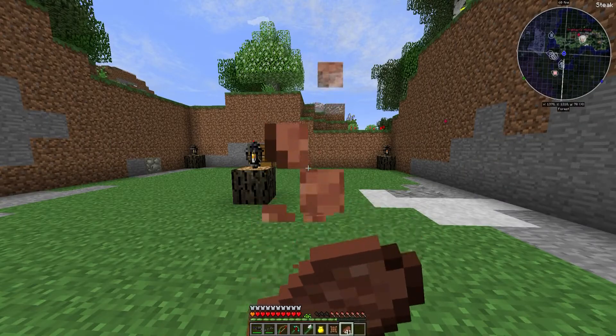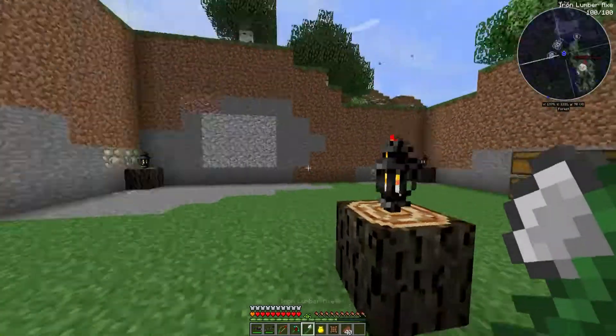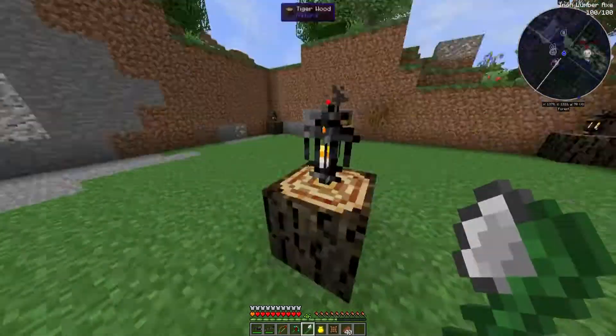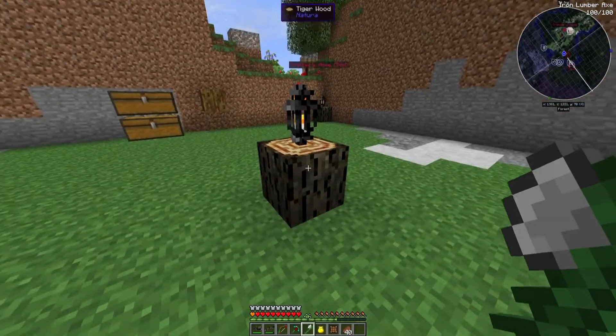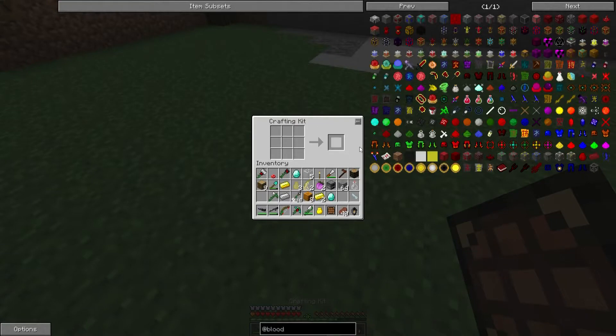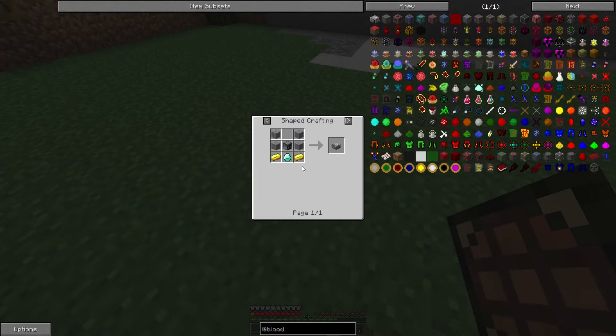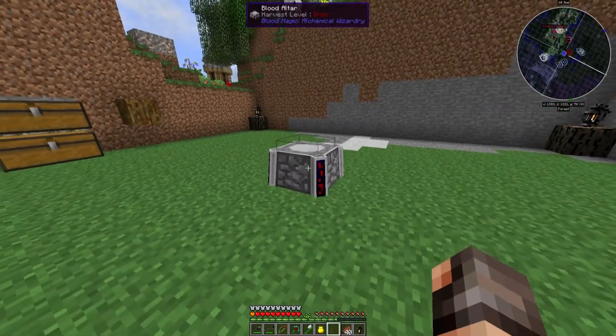We're going to set ourselves up some Blood Magic here - I've got a little bit of crafting to do. This is where I want to put the altar - it's going to go in the middle. It's kind of cool because this will be the top where we do stuff, and it's hidden away which I quite like. A blood altar is quite simple to make - it's literally just stone, diamonds, gold and a furnace. We can make that, put some diamonds in there and some gold.